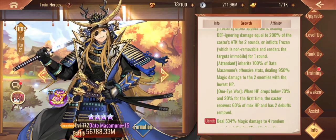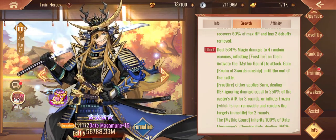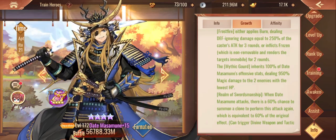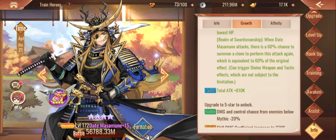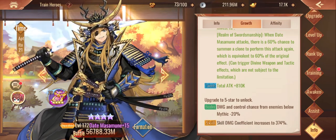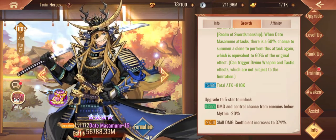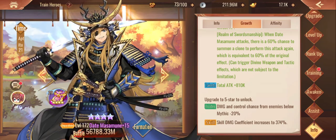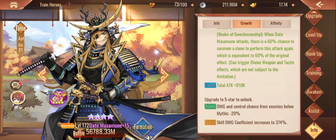At four star, which is where most whales stopped, he does get an additional skill set and some additional damage bonuses. The attendant is very important for this character — it's essentially a pony that does damage at the end of Darte's attack. It gets summoned at the beginning of battle and every time Darte attacks it has a chance to proc. At four star he also gets the ability to generate a clone.